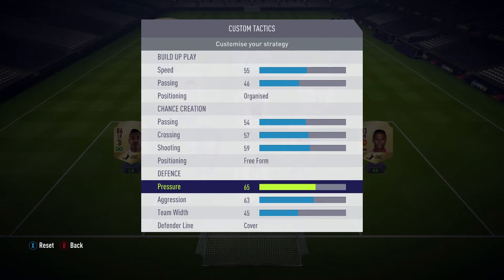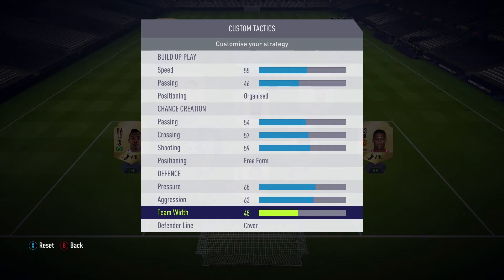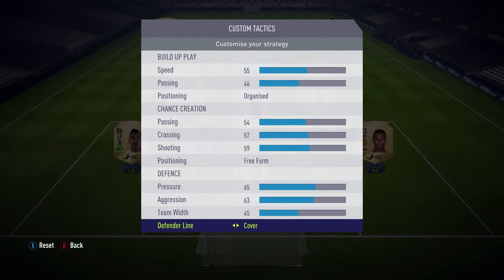I chose to have 65 pressure and 63 aggression. With this type of formation, I found that having less pressure on the defense is a little bit better at times. It's just with the center mids and the CDM, it allows for a different type of playstyle. Then I went with 45 team width - I don't want them pushing too far, too wide. I like them to be a little more centered and controlled, going closer to the ball. Of course I went with cover - I don't need to have offside trap, I can control that, I don't need the AI doing that for me.